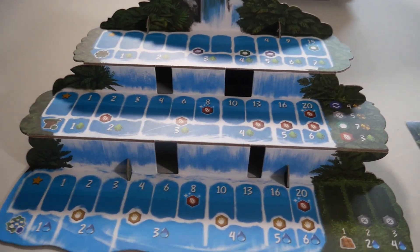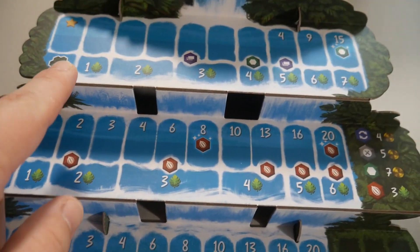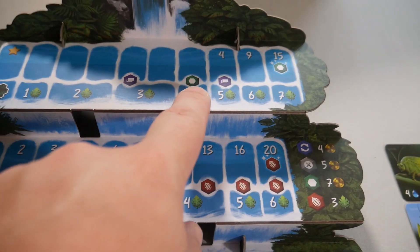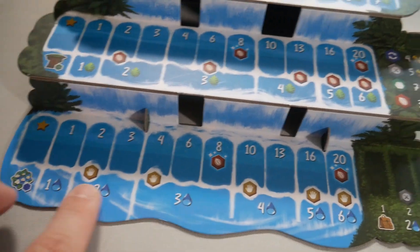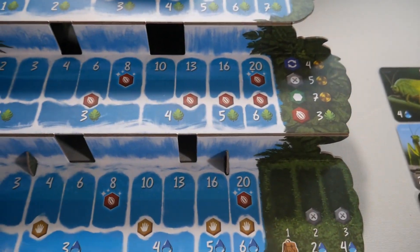Here is the waterfall all set up. You'll see there are tracks — this is the terrain tile track: you pay this cost and move down it to grab a terrain tile. These are bonuses that anyone gets, this is a first-time bonus, this is grab trees, this is grab water flowers, this is increase your storage limit, and these are the bonus actions you can take.